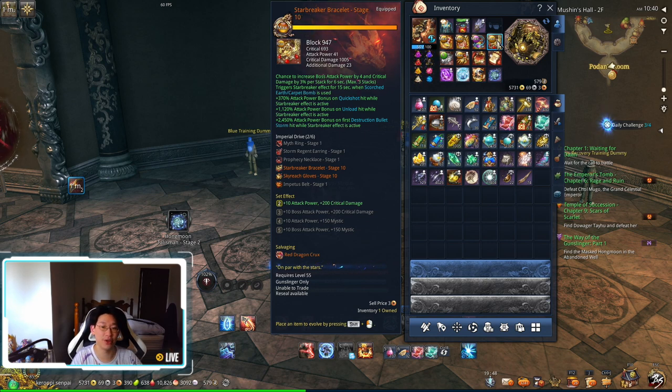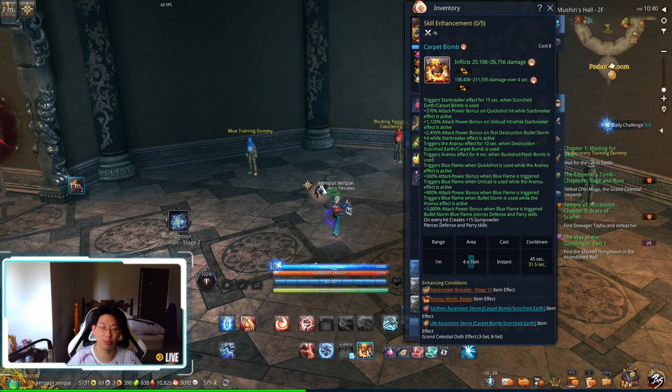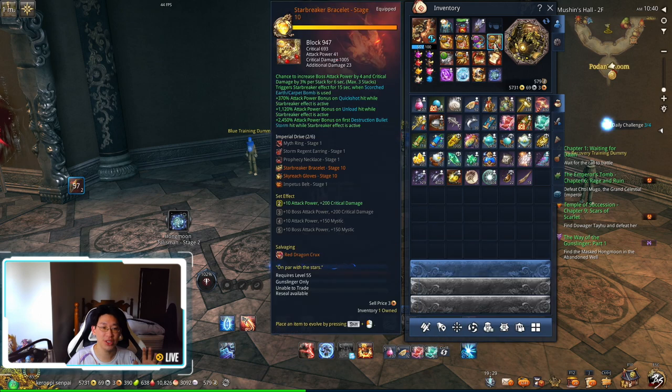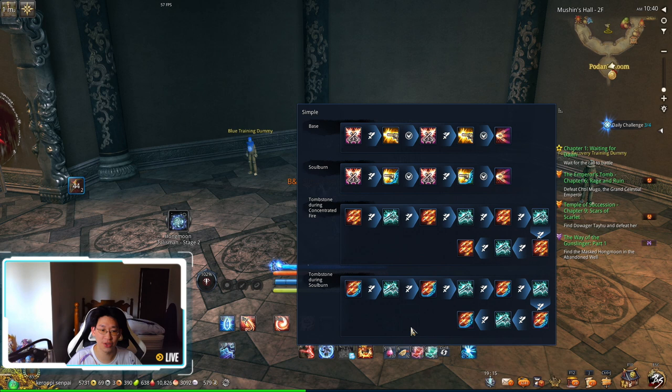You need to know when to activate your bracelet and time your Bullet Storm to gain that attack power bonus. This applies to all bracelets in the game — each bracelet uses different skills to proc it. For the Tiger bracelet you use your V skill, Carpet Bomb, whereas the Divine Dragon procs off Triple Shot. You need to understand each bracelet's specific proc conditions and work that into your Simple Mode play.